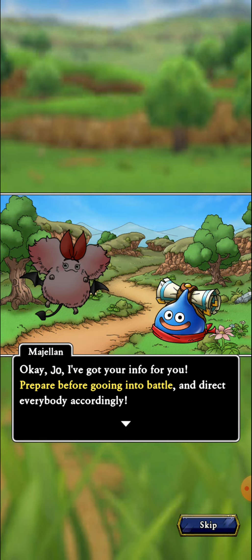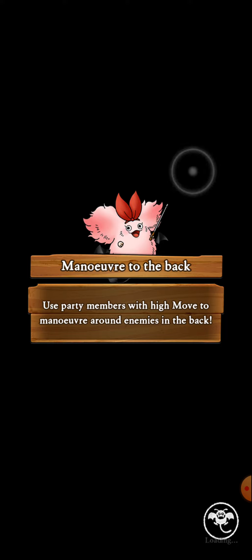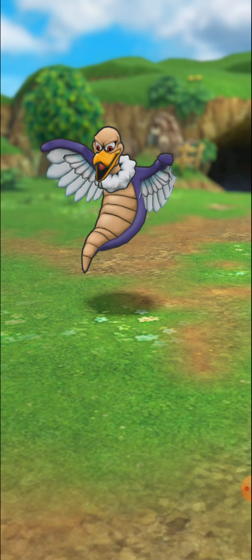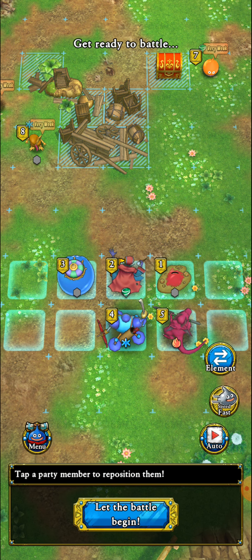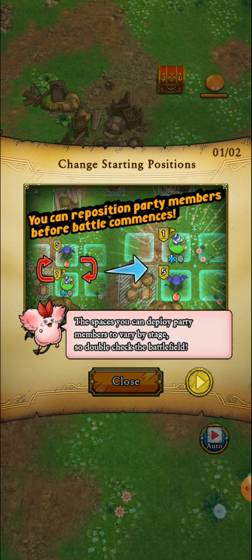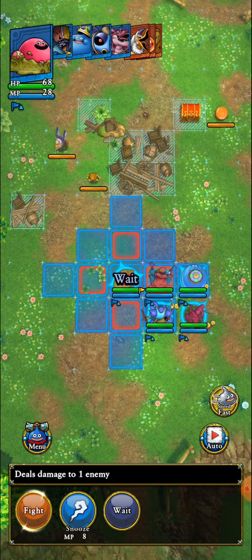Alright, we've got a wyvern or chimera, and there's a treasure chest we're going to try to reach as well. I have some pretty slow monsters unfortunately — running a pretty slow team here. Definitely a juxtaposition to what I was playing in the closed beta.